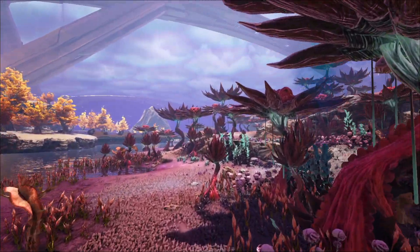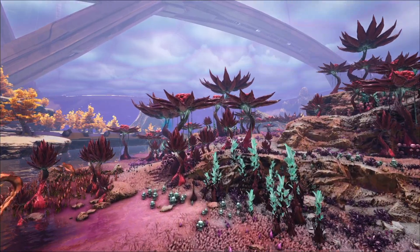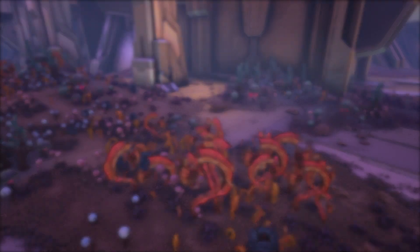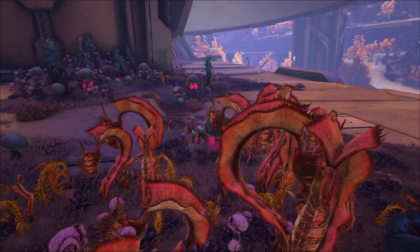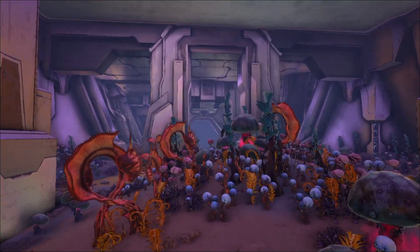There is also a second location that I think is easier — it's going to be harder to get to but easier to farm. On your way into the next location you can see there are normally piles of dead carniflora, and you can just walk up and mine all of these with a big axe and get shards out of them.